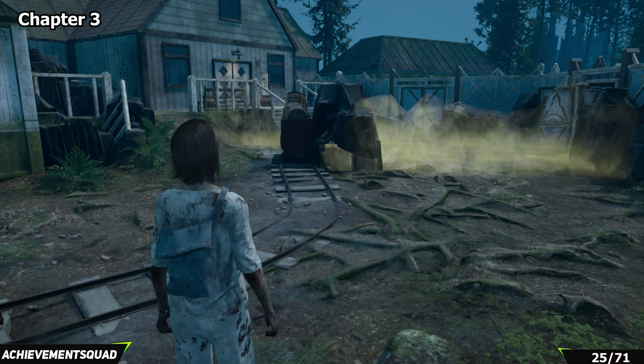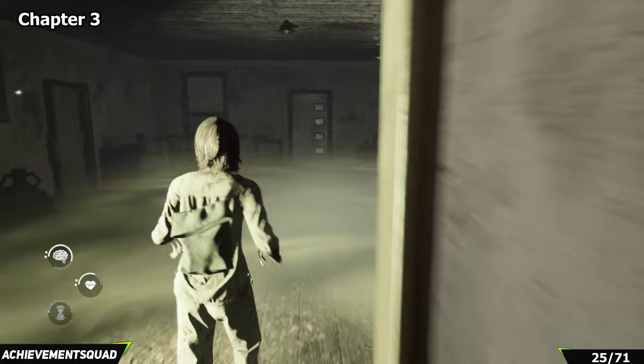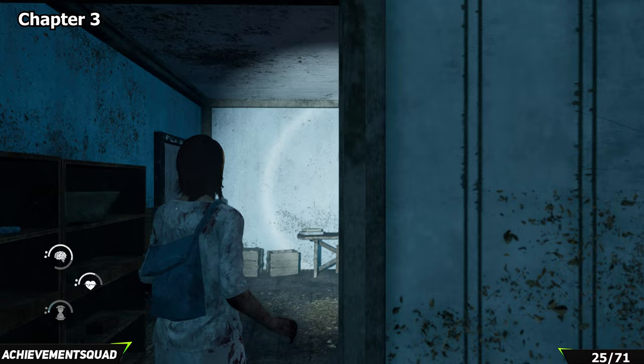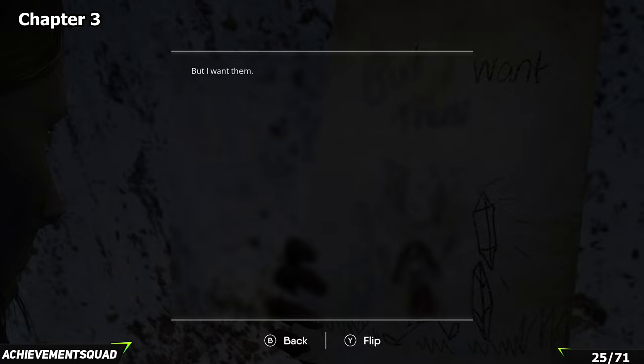After quite a lot more progression you'll be back outside by an area with yellow gloom — you can now enter this. Go into the building at the back, continue straight through to the other side, take a left, and enter the room just here. You'll have to come here as part of the story anyway. On the right you're going to find your next collectible on the bedside table.